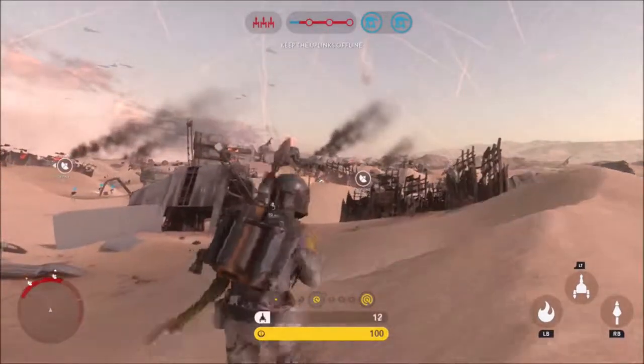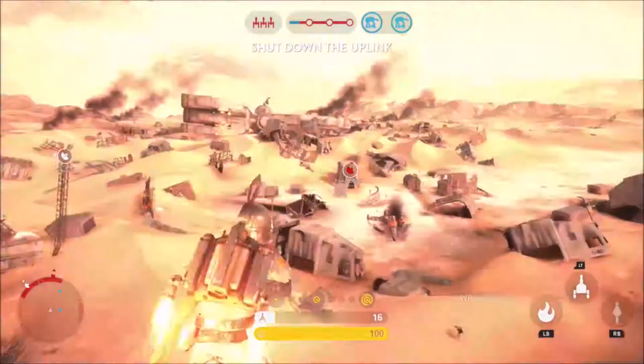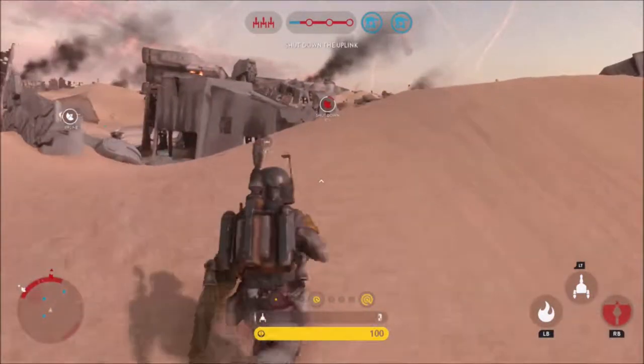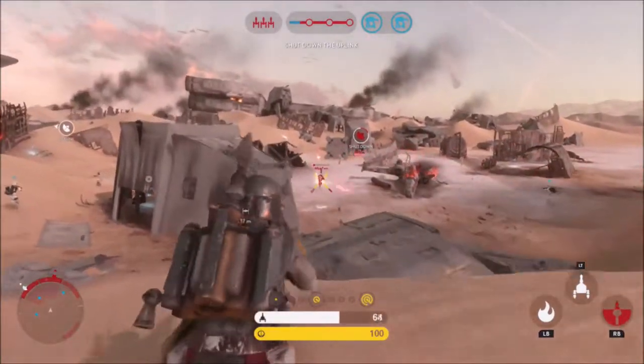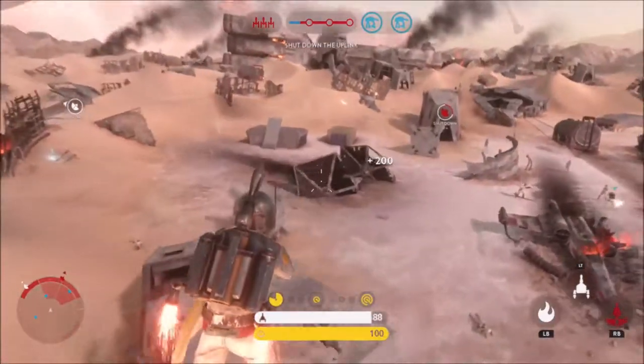Boba Fett is a highly versatile bounty hunter equipped with a variety of powerful weapons, and he has a thruster pack that makes him very difficult to track as well as giving him aerial mobility. But before we look at his abilities and weapons, let's take a look at his emotes.